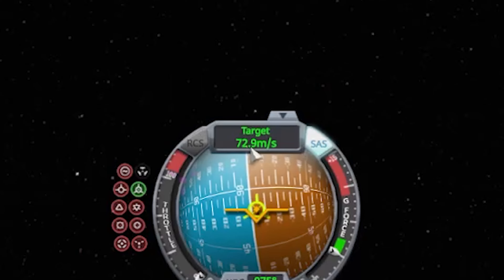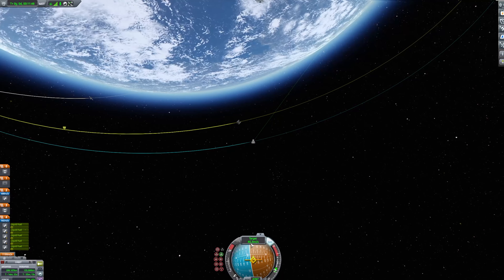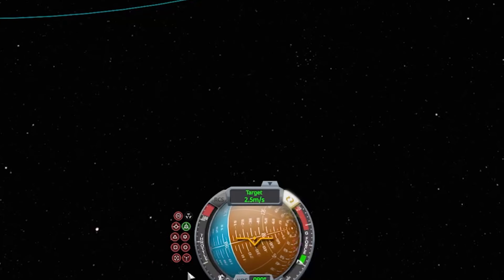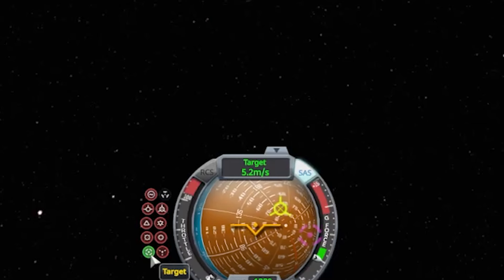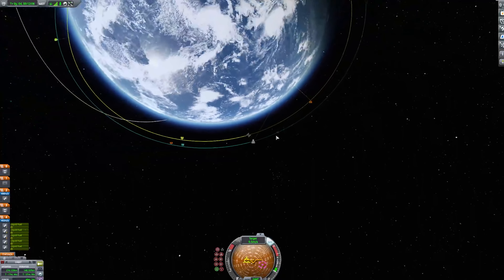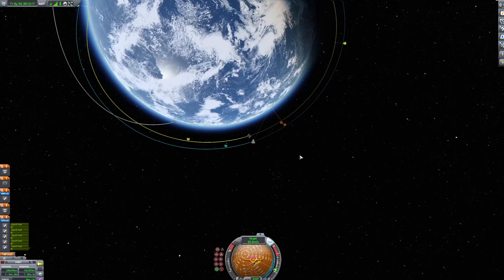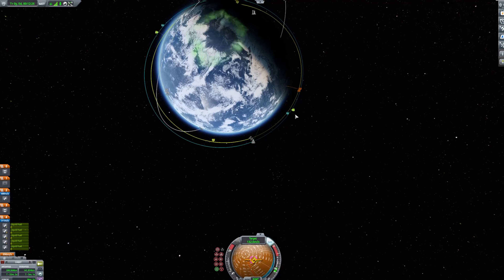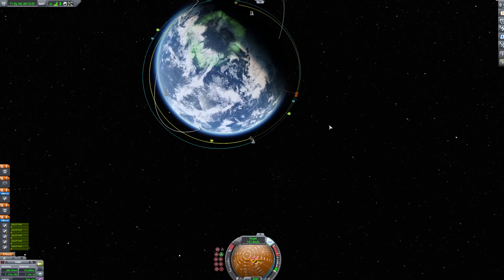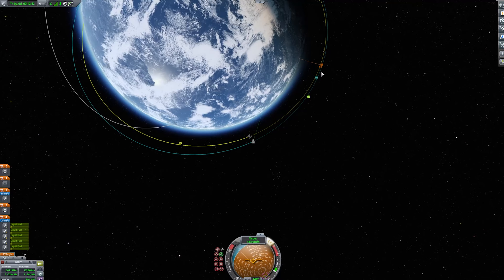If you retrograde relative to your planet you'll fall straight back to the surface and explode. Fast-forward a little for the space station to get closer. Because the station has a lower orbit, it will catch up. We'll start our burn — waiting for that navball to hit the retrograde indicator. We want to get that speed reading down to zero, or as close to zero as you can. Then switch to a pro-target burn to start closing in.